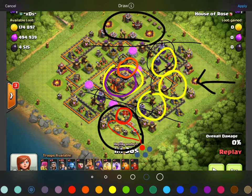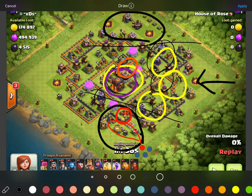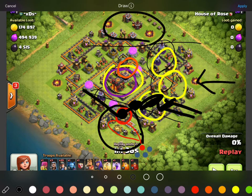A really important thing the Wizards are gonna take out is this Queen table. They're gonna take that out, and what that's gonna do is when these miners start coming in from this side, they're gonna hit all this stuff in here, then this storage, this gold storage. If that Queen table is up they'd go to the Queen table and then around the core. But with the Queen table down, the next thing they go to is this core area right here.